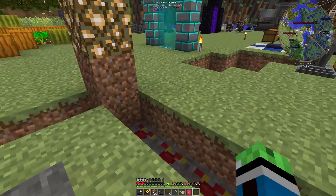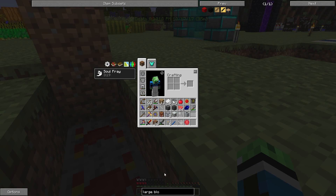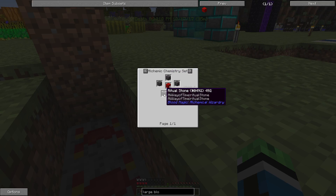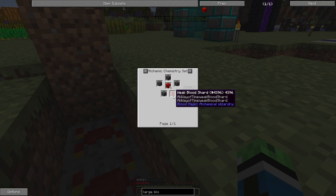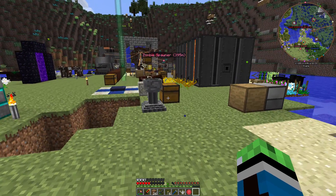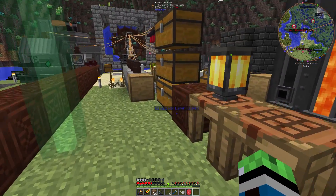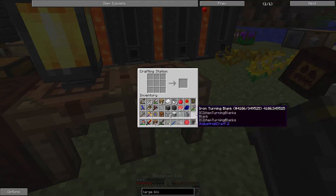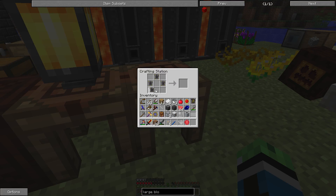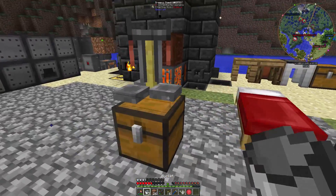So I need blood shards, though. I need the large bloodstone bricks, which I can get by infusing four ritual stones with a weak blood shard. I do have some ritual stones — or some reinforced slates. That shouldn't be too bad. Just need to get a few buckets of lava.